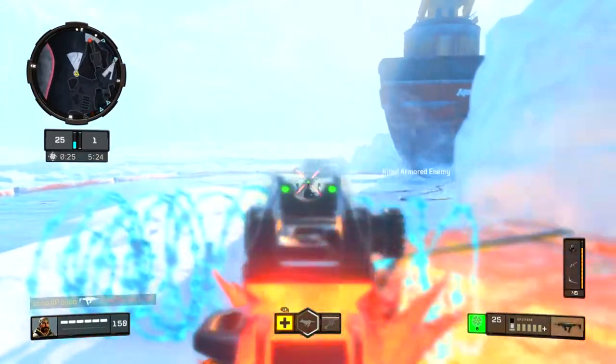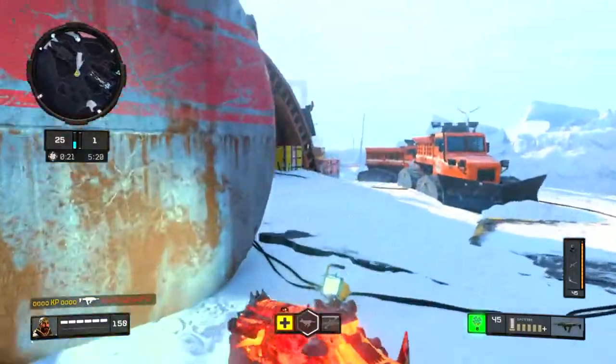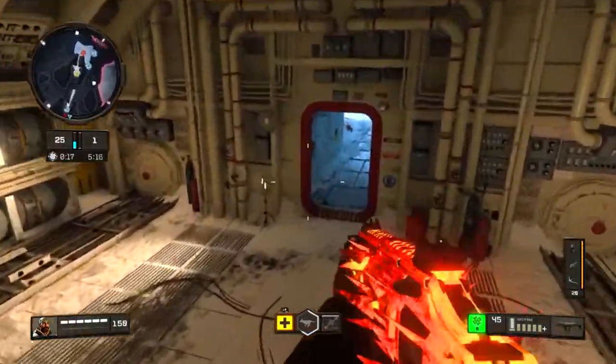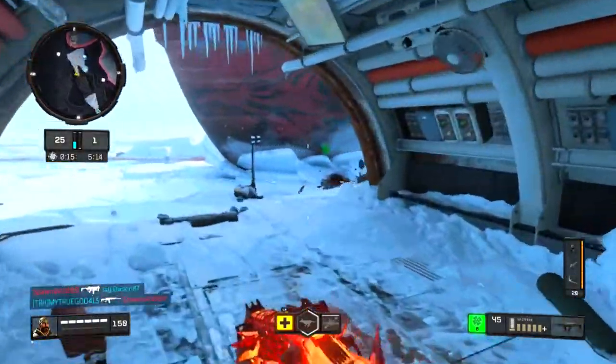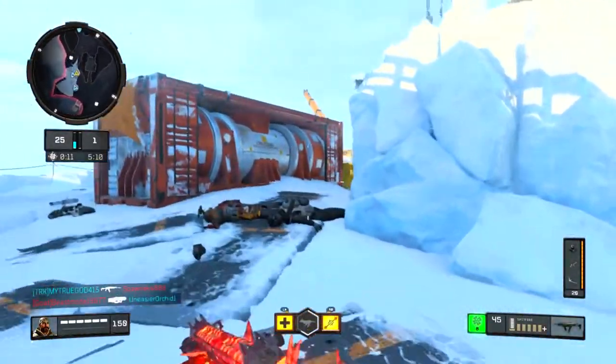I get that guy from long range just by tapping — takes a long time but he was trying to shoot down my Sniper's Nest. Then I kind of get into their spawn right here, but my teammates are already there so I get no one.